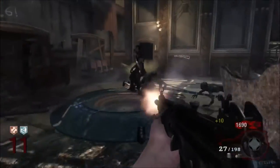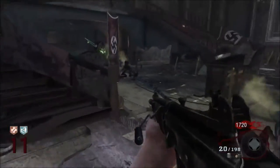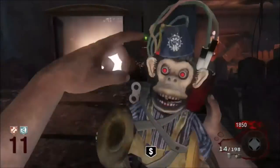At number three I have the Galil. It has high power and a fair amount of ammo — it is just a beast at killing zombies. The one problem with this gun is that it tends to run out of ammo quickly in higher rounds.